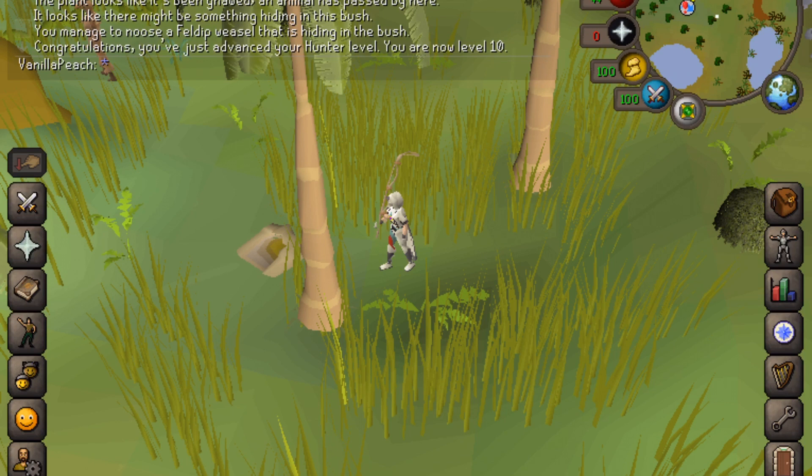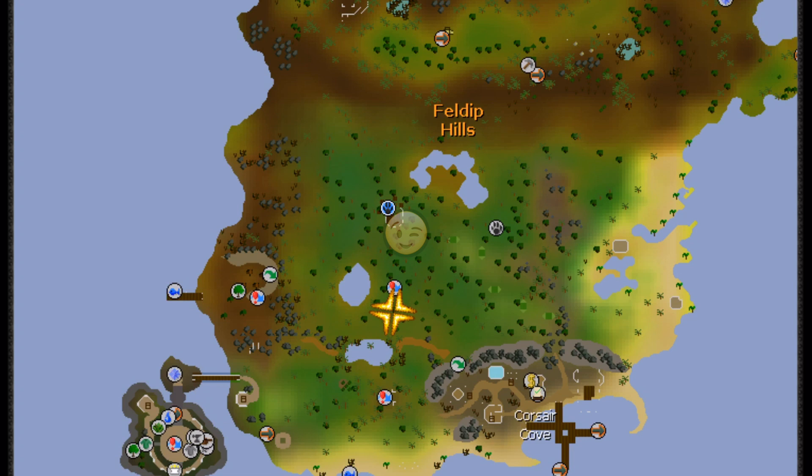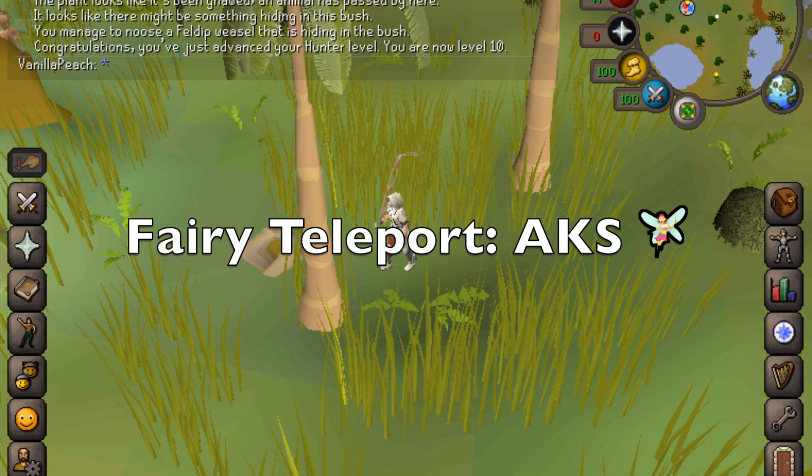The Weasels are located in Felderp Hills, which is south of Yoneal. As you can see on the map, that is where I am. A quick way to get there is through the fairy teleport system. The code that you need to use is AKS.